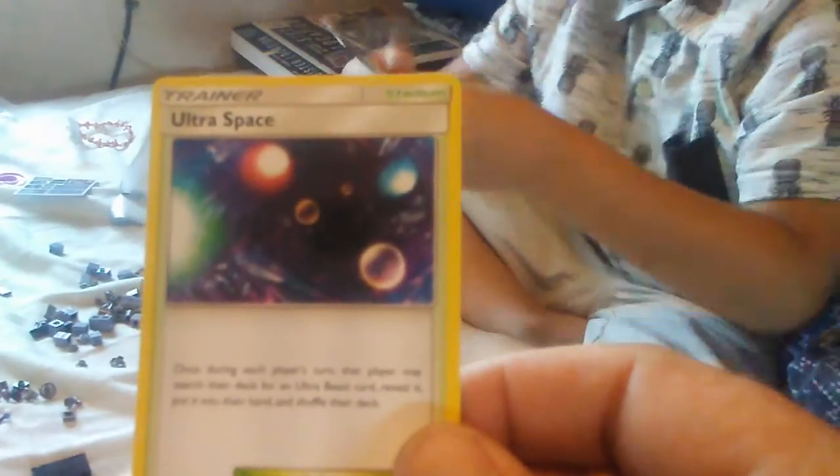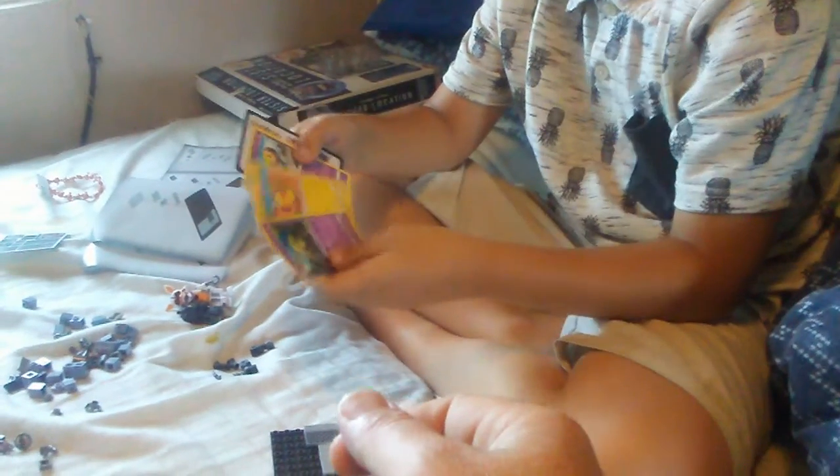Ultra space pull. Awww, it's not the shiny? No. Or the crappy one. A Karonza? Crappy? I don't know — a Carnivine.